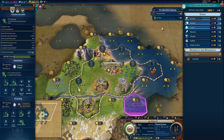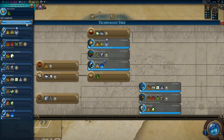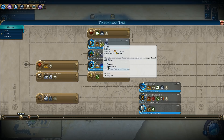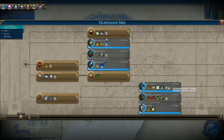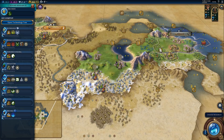Masonry next, I think. We could grab writing, but we don't want to be building a campus just yet, so there's no need. Let's go to masonry. Also, these barbarians might give us a bronze working boost if we can kill them quickly enough. Come on, give me a continent — we found a city state. We do need to find three city states for a boost.